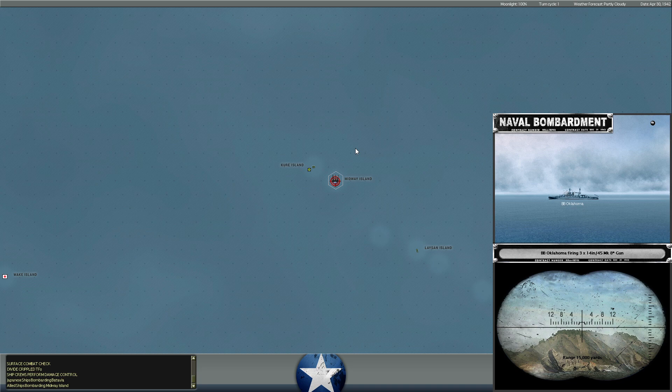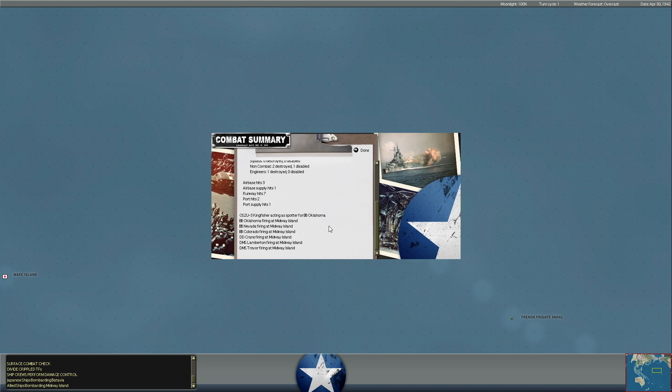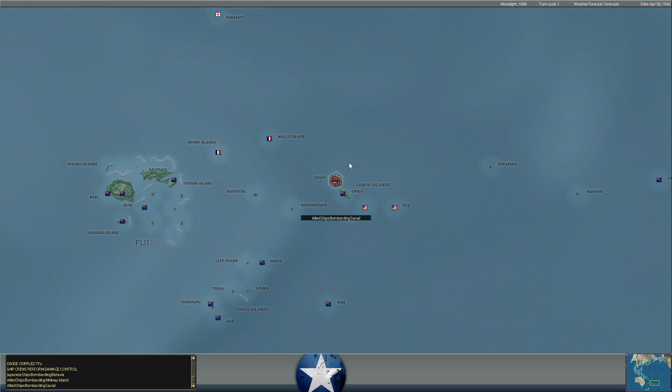We are in the process of launching the first Allied counter-offensive against the Japanese, starting at Midway. We bombarded last turn, and we had a couple of ships that still had a reasonable amount of ammo, so we sent them back to bombard again. We also took Curry Island, which was unoccupied and is a dot base, and we're going to use that to resupply our bombardment task forces with AKEs so we can keep a shuttle bombardment going against the Japanese on Midway.